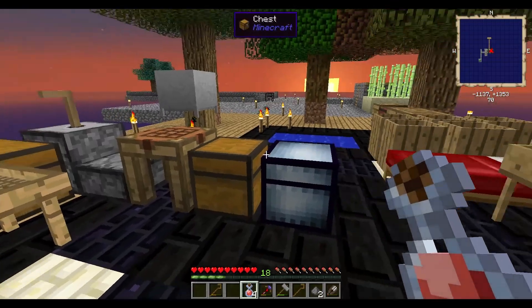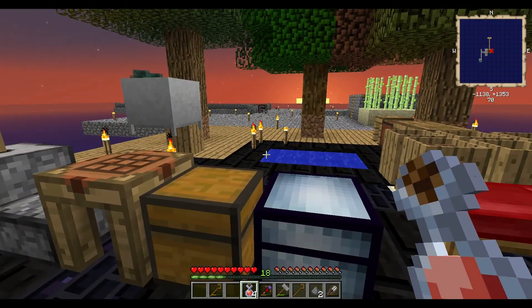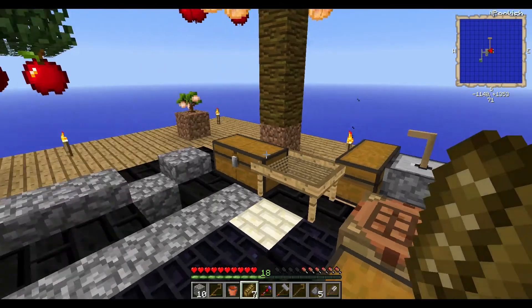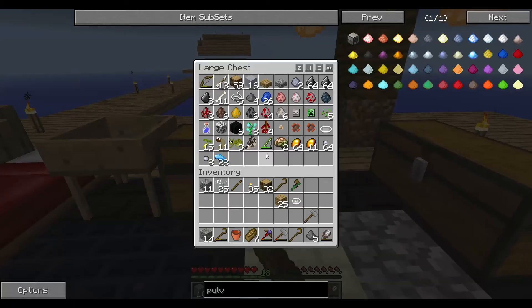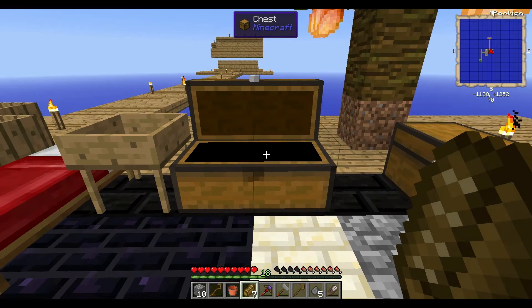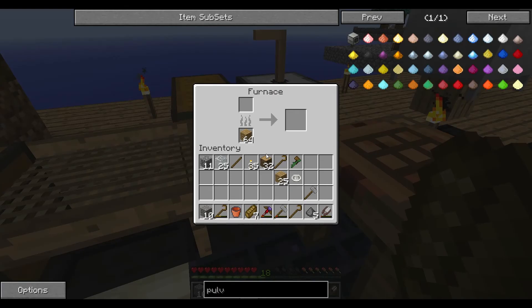Let me go back and get everything ready so we can make the pulverizer and igneous extruder in this episode. I'm back and I collected as much as I could. I think we're okay — made a bunch of glass, and I think we're ready. I also made a bunch of clay just in case something happens to my bucket, because it would take a long time if I don't have that ready for making another bucket. So I just wanted to make sure we have lots of clay.